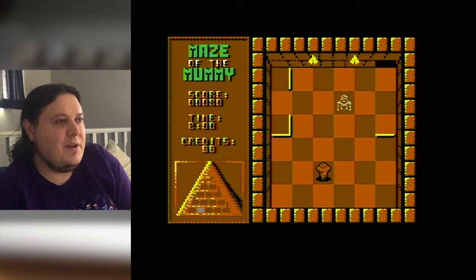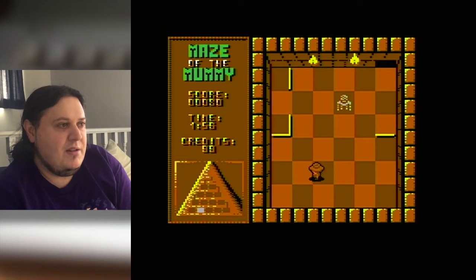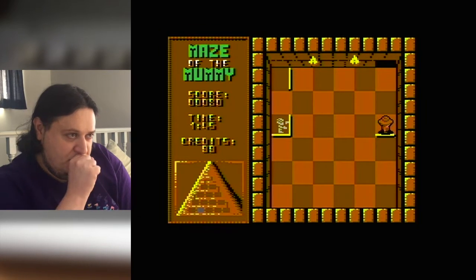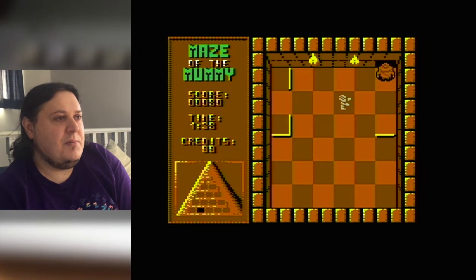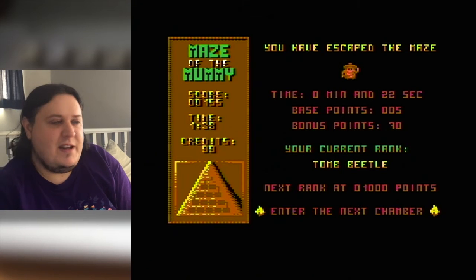We saw that first stage. Now at this second stage, if I move directly to the exit he will get me. So what we do here is trap him, because he'll always try to move towards you. At this stage he can't really do that, but now because he's moved up vertically he can move towards me — but that's okay, I've got plenty of room. And you move on to the next stage.